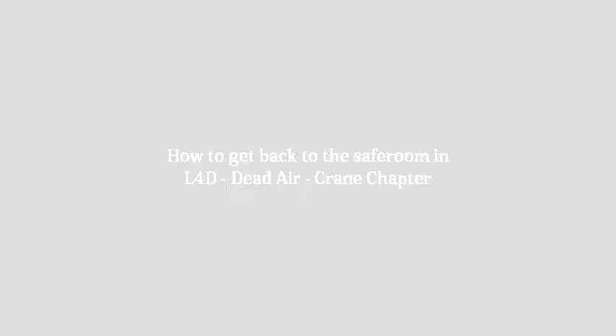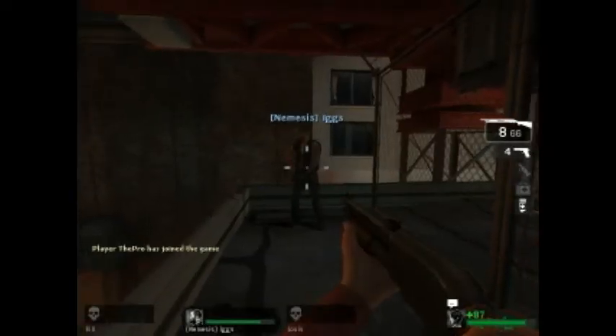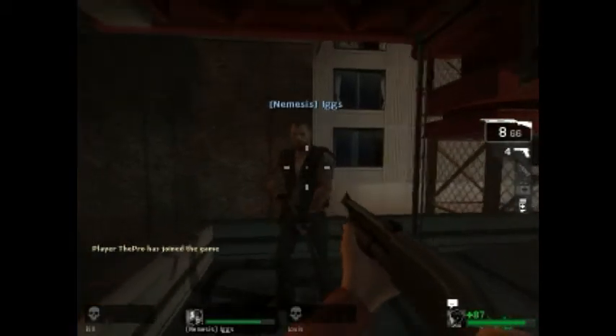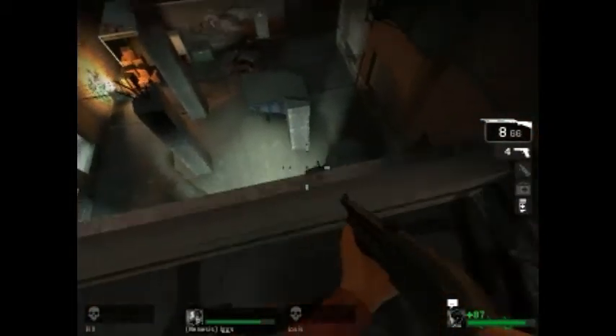How to get back to the safe room in Left 4 Dead, Dead Air, Korean chapter. Okay, hi everyone. Iggs says hi. This is Iggs. I am Jill. Jill found her jack. Today we will be making a video, me and Iggs.